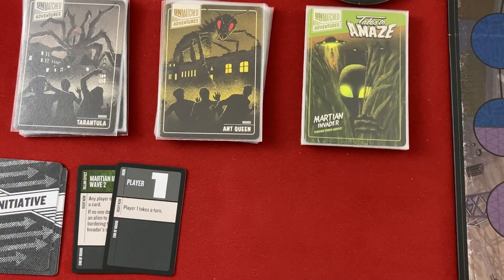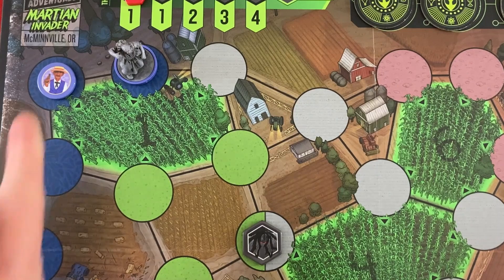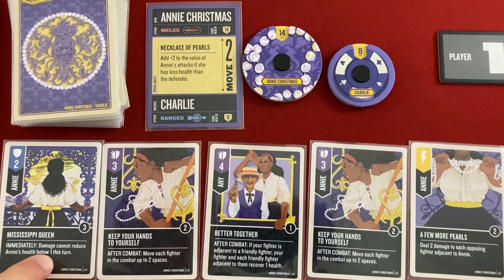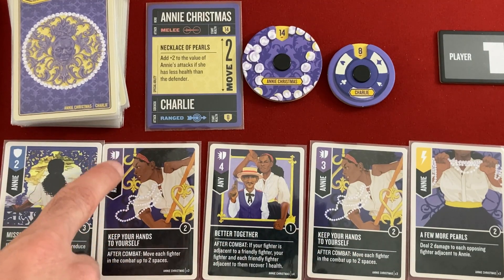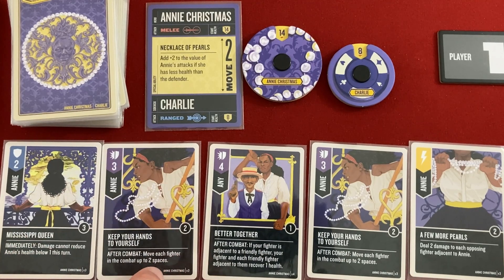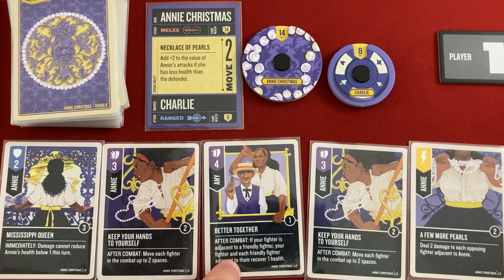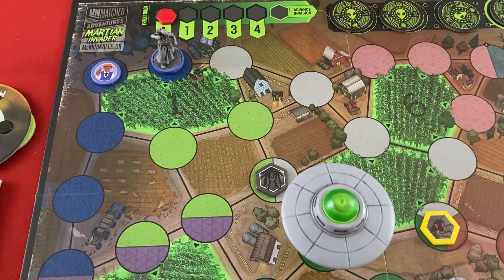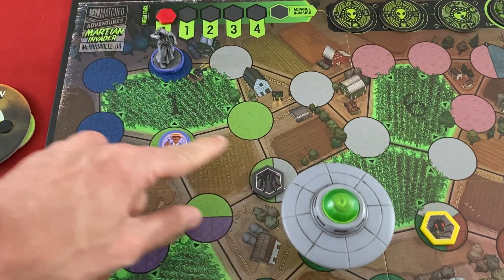It's player one's turn — Annie Christmas. She's over near the Tarantula with Charlie next to her. Looking at her options, she's got a defensive card that will stop her from being reduced below one health, two Keep Your Hands to Yourself cards, and Better Together which is her strongest — after combat, if adjacent to a friendly fighter, you and each friendly fighter can recover one health. She'll maneuver first, getting Annie next to the Tarantula, and Charlie moves to where his green-to-green will let him shoot the Tarantula.